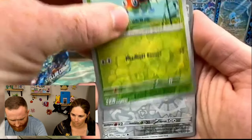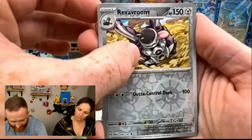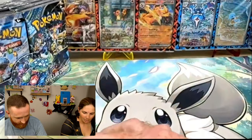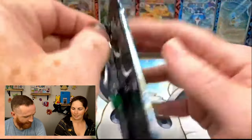All right, we've got a Reverse Ledibah, Revroom, and then Iron Boulder. So 0 for 3. It's okay though.